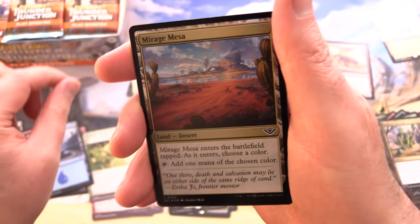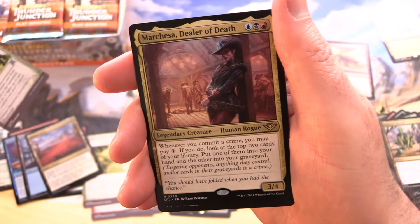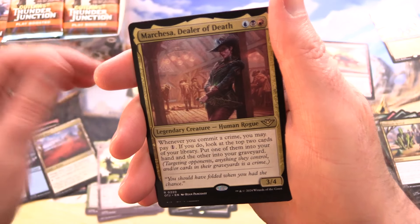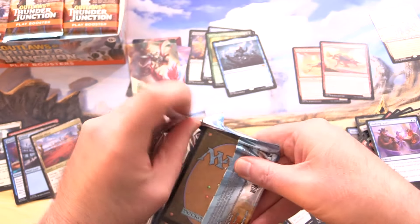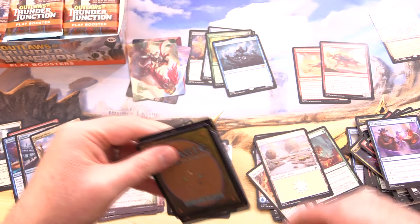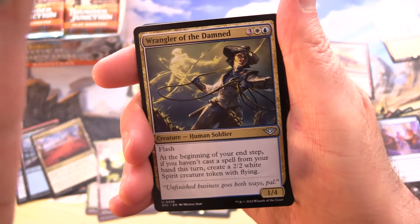A Foil Mirage Mesa — back for more. And Marchesa, Dealer of Death. I don't know what Queen Marchesa is up to — cosplaying as a Western Gunslinger I guess. Let's see what we get in the next one here.